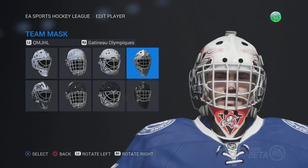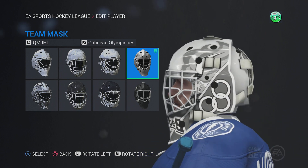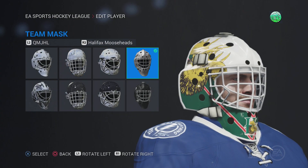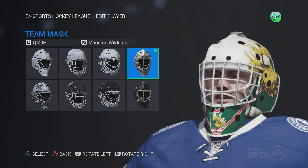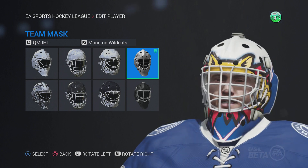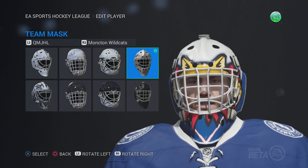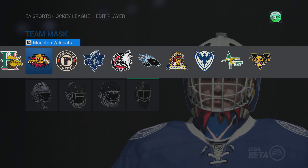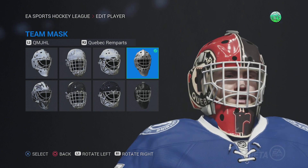Halifax Mooseheads — pretty plain. Moncton Wildcats — that's a cool mask because you kind of like the cat. I like that. So if you're going to be like Felix Potvin, as X-Tech has it, that could be like his goalie mask or something. Under the Rimouski Océanic, after the Quebec Remparts — eh, that's not a great mask because it's not the white at the top. The ones with a lot of white at the top I'm not a fan of — some are nice, others aren't. But that's a nice mask, it's not great but it's better.